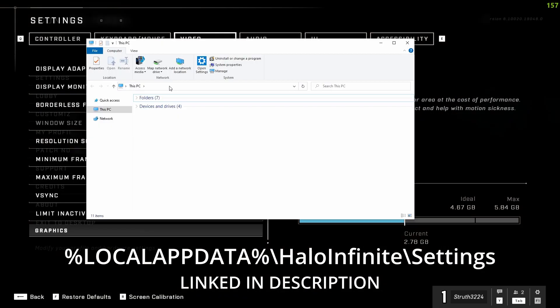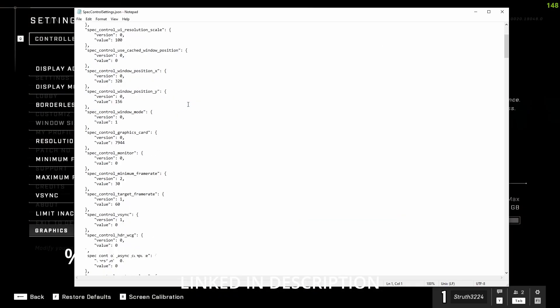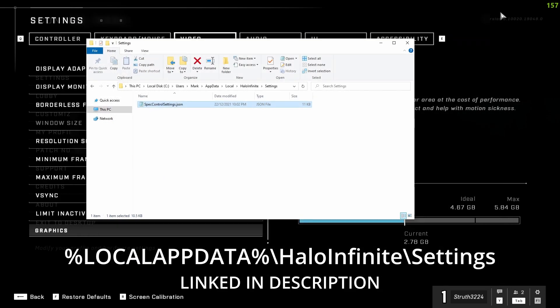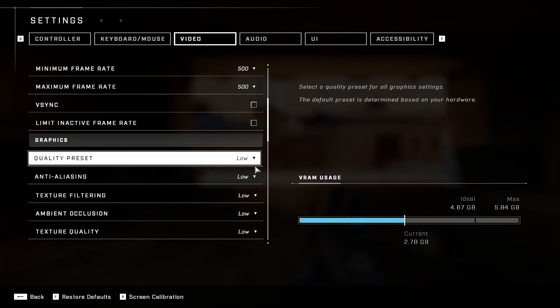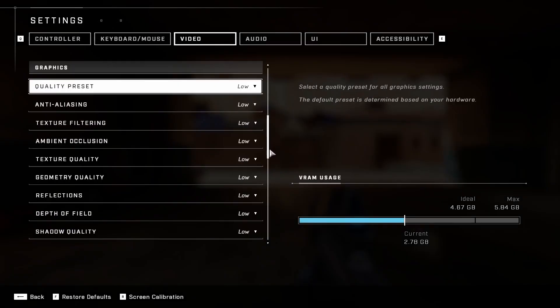Copy and paste this into your file explorer and open the spec control settings with Notepad. Navigate to minimum and target frame rate and set them to an arbitrarily high number like 500. Save and close it, then reopen Halo and head to video settings again. The low graphic preset does a great job of improving frames, so for the most part you can just set and forget it, but if you want to tweak a few things for personal preference, go ahead.